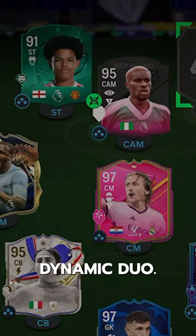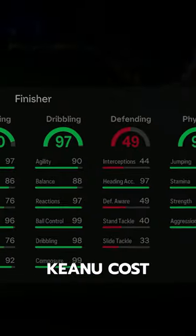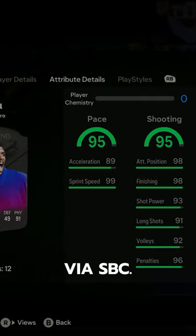The second player of the dynamic duo — welcome to Baller or Bust, Fuddy's Kanu. Kanu costs just 50k via SBC.